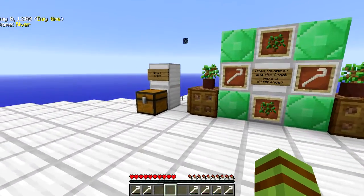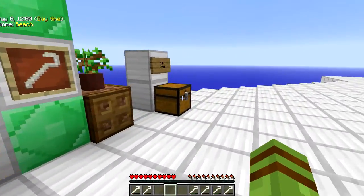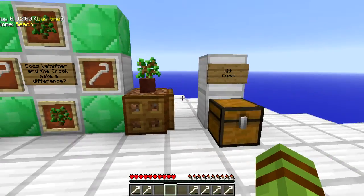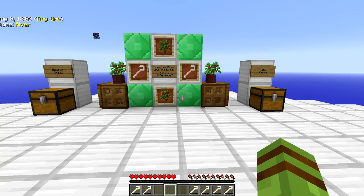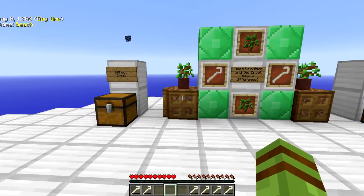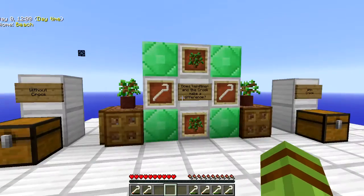After a little bit of testing: without the crook we've got a stack and two plus four apples; with the crook we've got two stacks, 12 apples, and 15 silkworms. I would say that the crook definitely doubles — at least doubles — your output, maybe a little bit more. But we also have another little test I want to run today.